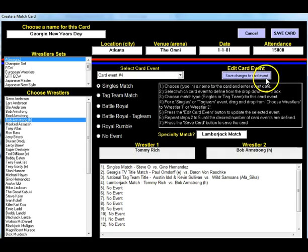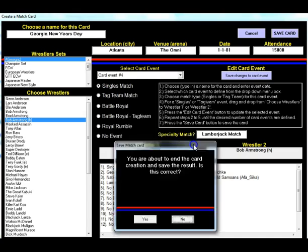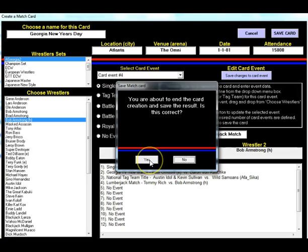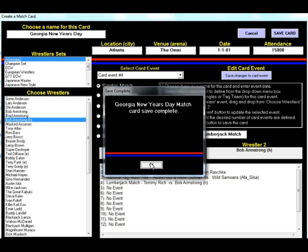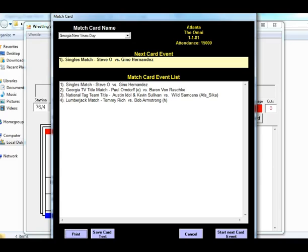We have our four matches. Now I'm going to save the card. It asks: 'You're about to end the card creation and save the result — is this correct?' At this point you could go back and change something if you forgot anything. Once I hit Save, this card is now saved — Georgia New Year's Day Match Card, save complete. We'll click OK.